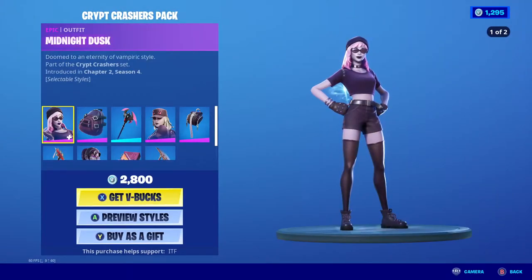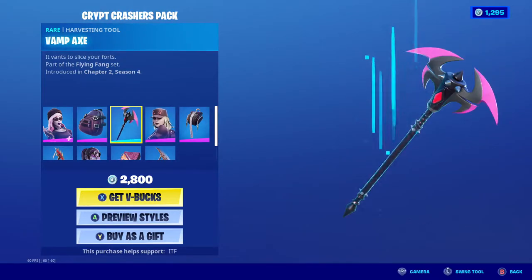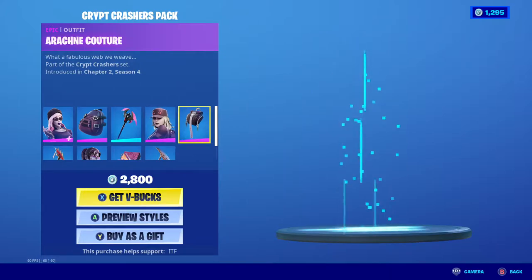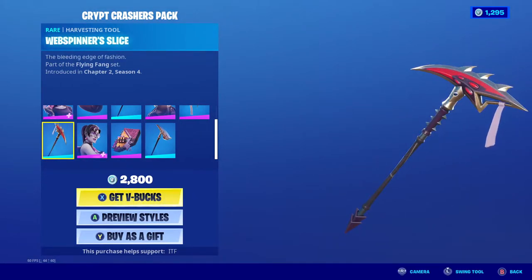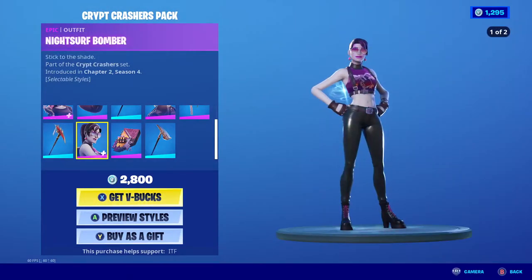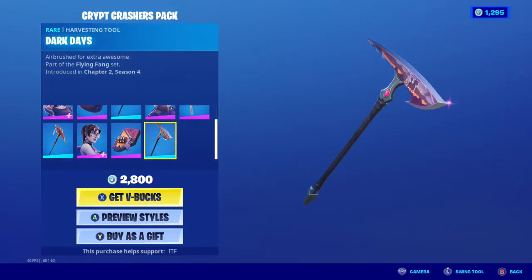Pretty cool — it comes with Midnight Dusk, back bling Batty Pack, and the Vamp Axe. Then there is Arachne Coteur with the Arachnid Tote and Web Spinner Slice. And then Night Surf Bomber with the back bling Fire Breather's Day Pack and Dark Days.